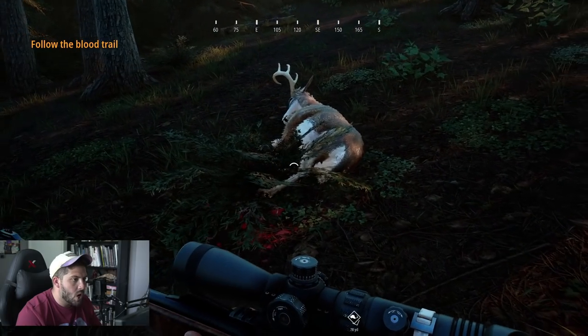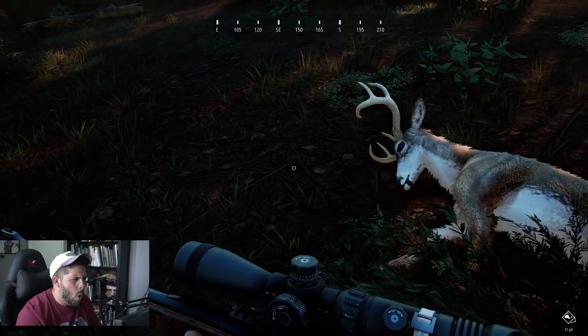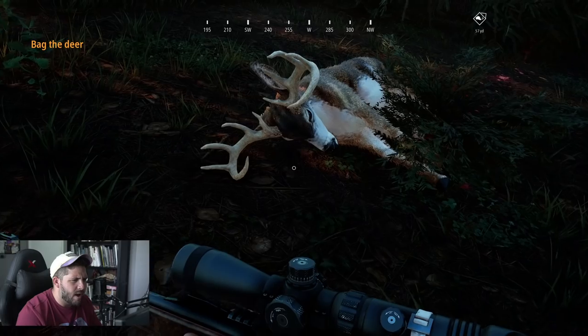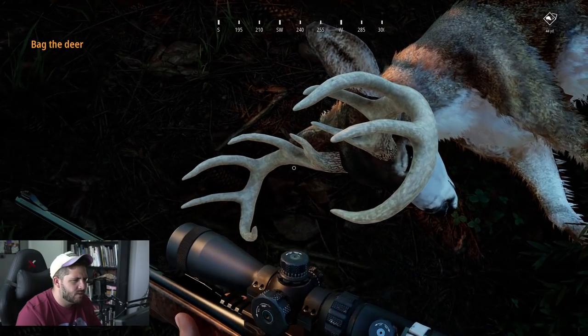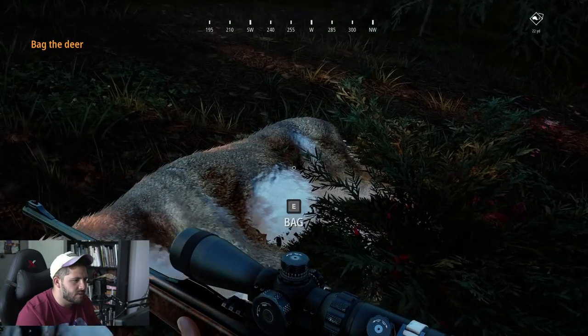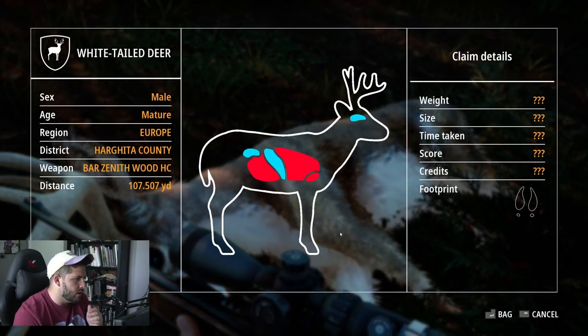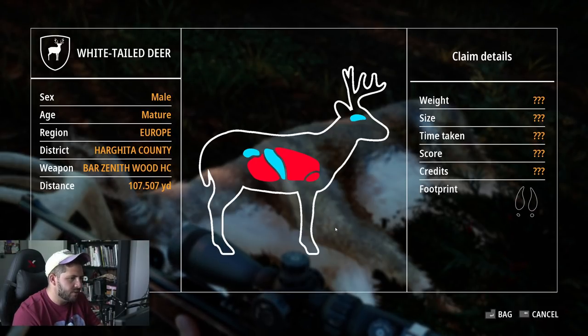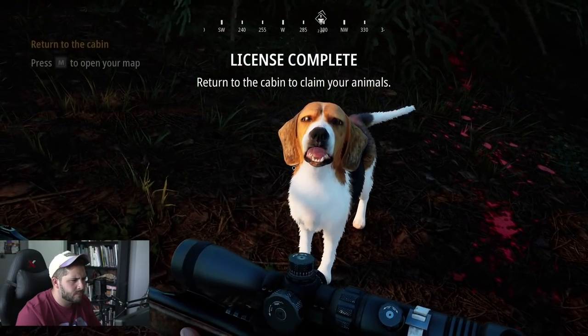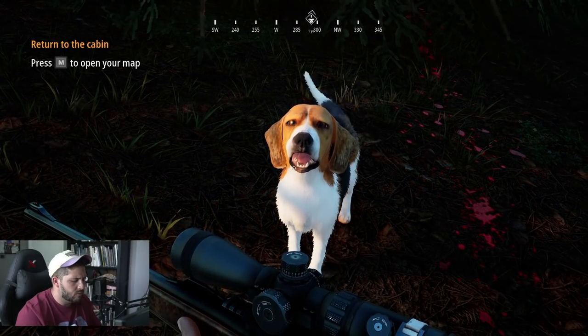There it is — you did it. All you have to do now is bag it and bring it back to the cabin. Now that's a buck right there, a nice European whitetail. We shot it in the heart, the lungs, and the stomach. Let's head back.